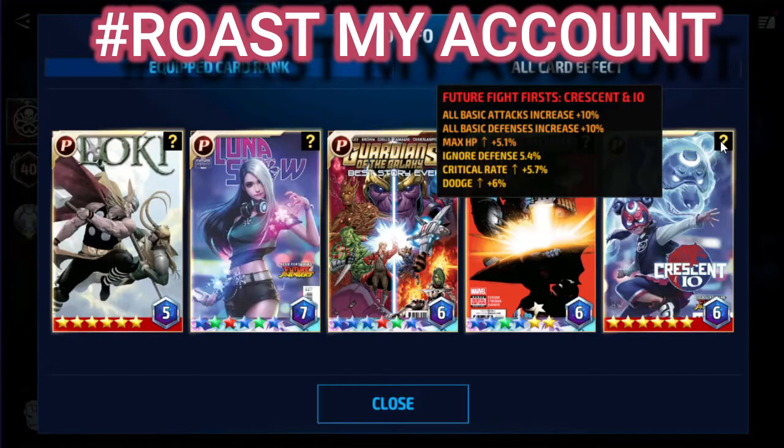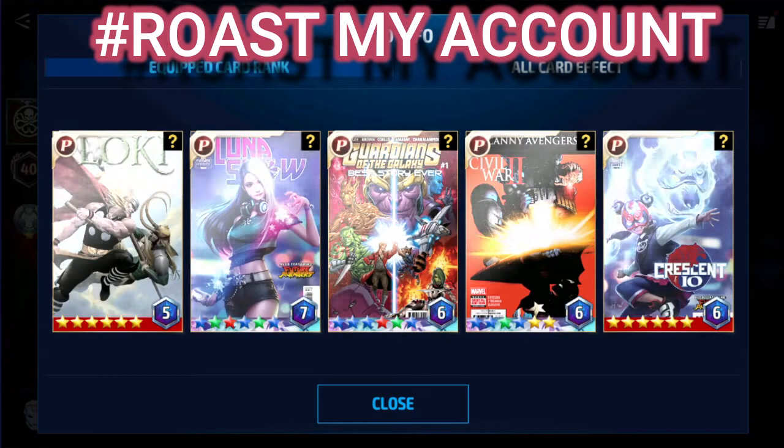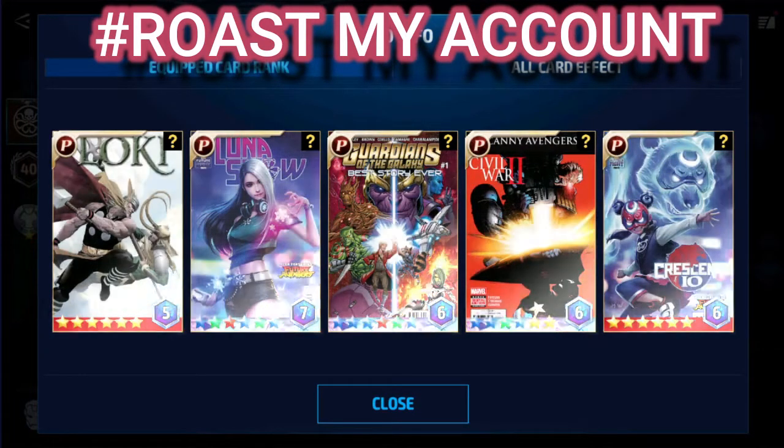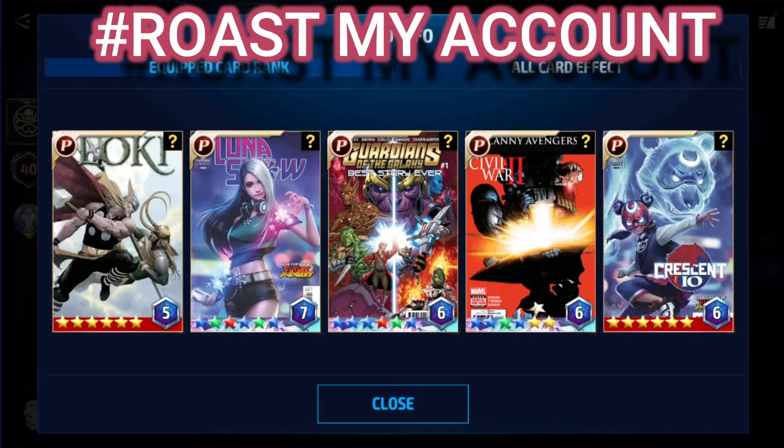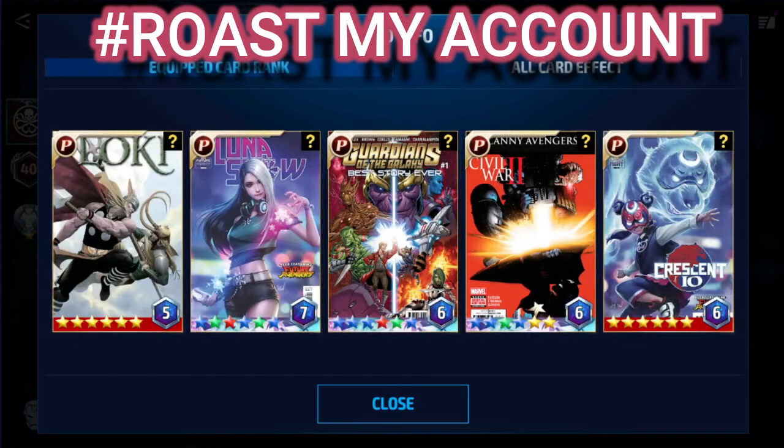At last we have the Crescent card. I don't like this card because it has all defense on fixed stat, which is a waste of fixed stats. But the good thing is you are not working on it. After seeing your card setup, I must say you are on the right path, but you are missing physical attack. If you want to get a perfect card setup, change both Loki and Crescent with Black Panther at 6/6 and Baby Spidey, and roll double attack on random stats on both cards.